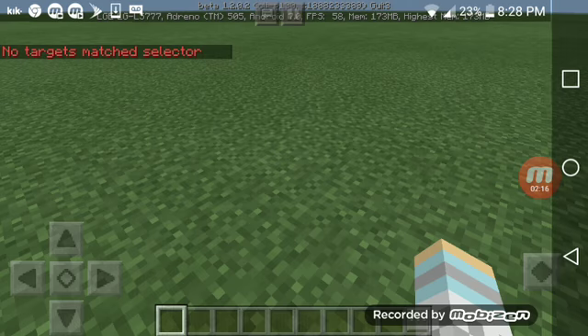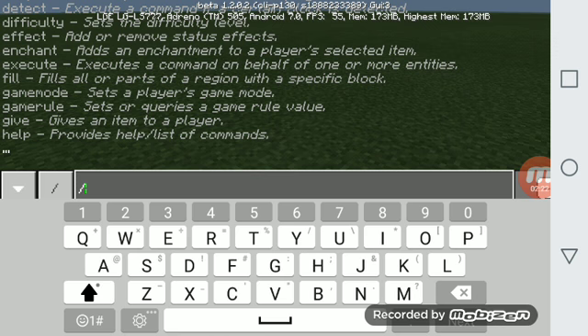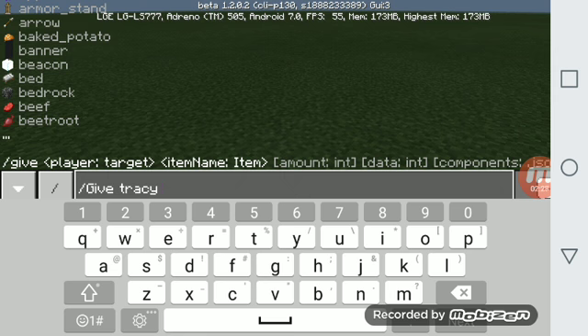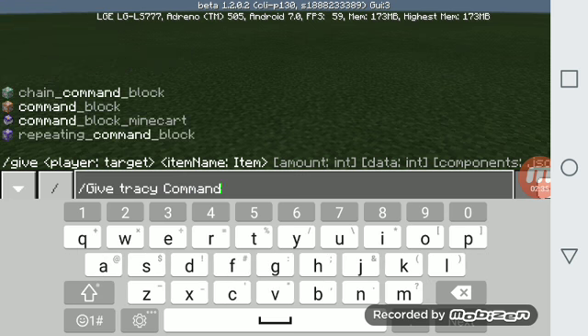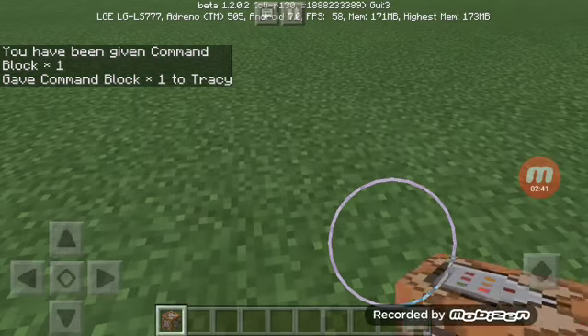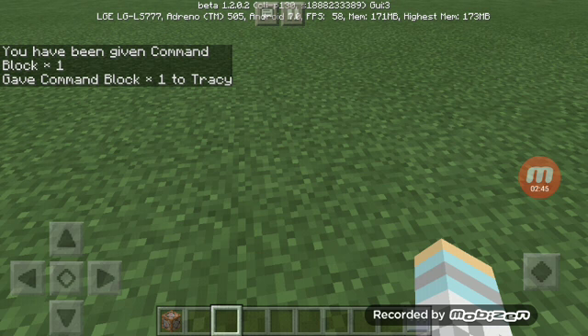So the command is: give Tracy command_block. Let me type that out — give Tracy command_block. Okay, we got this command block and we're gonna get all three of them.